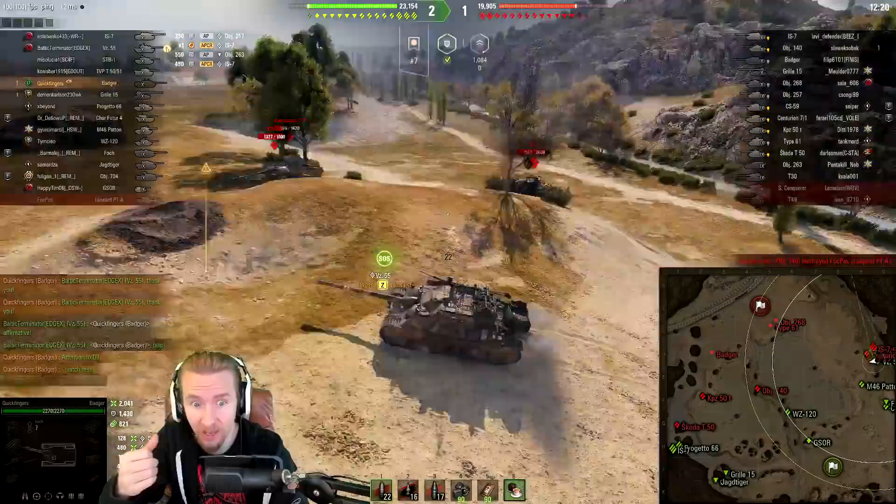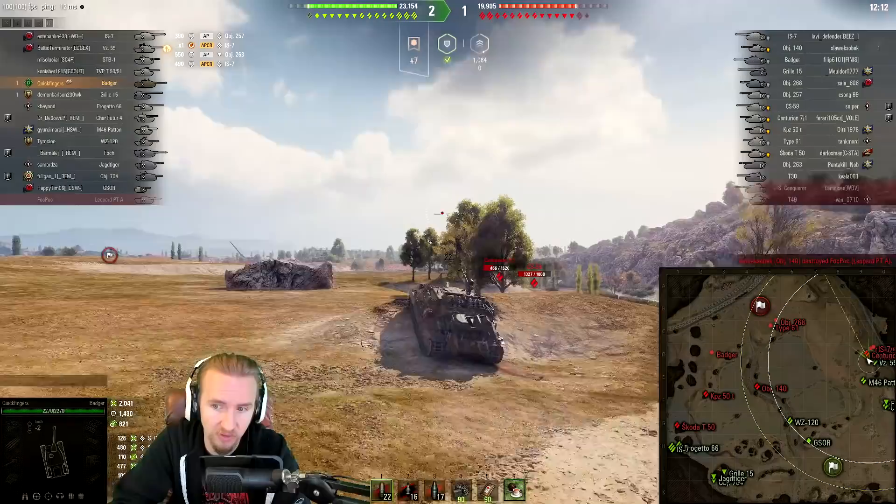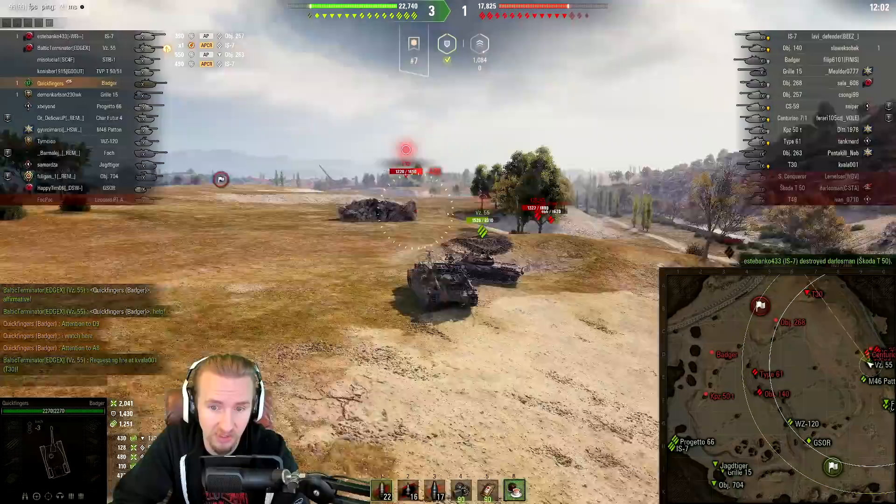The VZ-55 asks for my help, but I tell him I'm going to fight for this high ground because I need to get spotting here. I need an idea of where the enemy tanks are and I can hopefully use this 10 degrees of gun depression to maybe even hide the Centurion 7-1. The VZ-55 comes and joins me up here. I'm worried he's going to get shot by the T-30 as he goes around the corner — and there is the T-30. But I'm actually spotting the T-30 for the VZ-55.